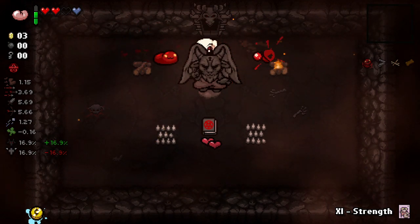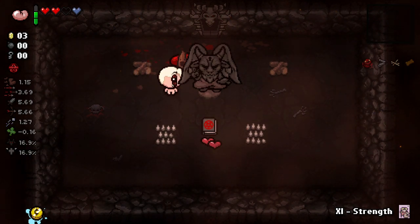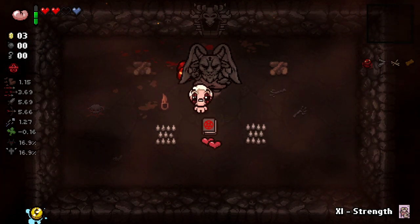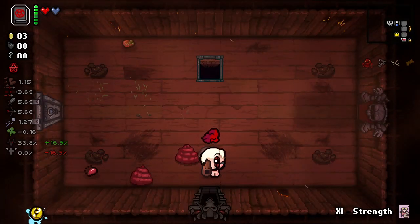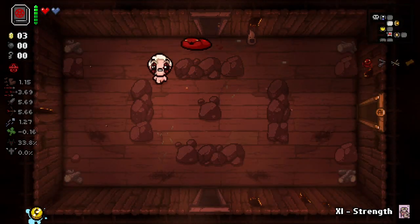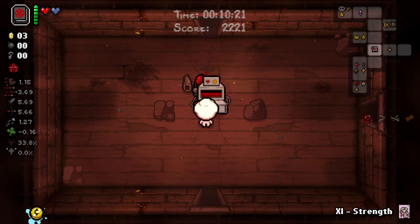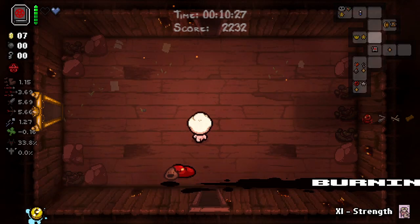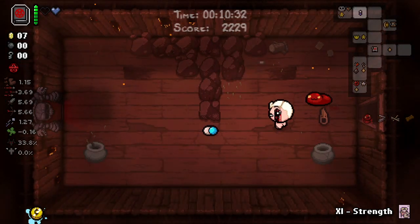Okay, healing book - I could spawn us devil deal items. Devil deal items, that's pretty good. And we'll be leaving with two hearts, so that's cool. I like it, I'm a fan of this. Let's do it. Okay, don't take that yet, we're gonna play this out a little bit. So when you use this Satanic Bible, what it does is it gives you a black heart like normal, but if you use it before the boss fight it spawns a devil deal item that's on sale for health - which is a big difference, a big change.